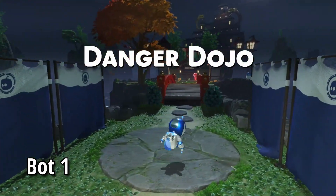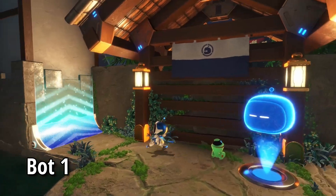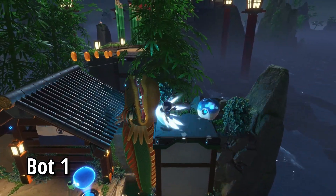Welcome to AstroBot. Let's go to all bots and puzzle pieces here in Danger Dojo, the Lost Galaxy level you get from Balloon Breeze. Firstly, just as we're going over this roof here, we're just going to pop to the right hand side and get bot number one.